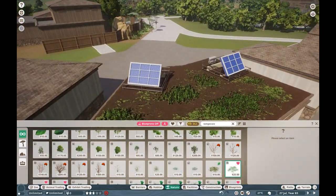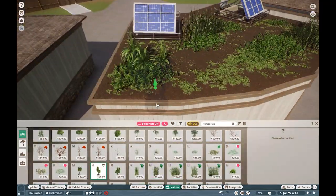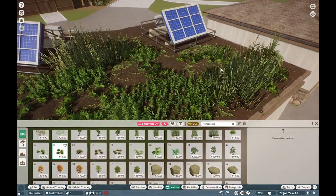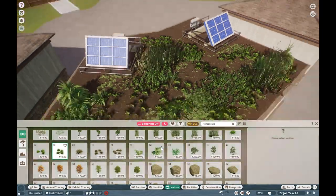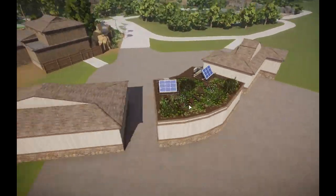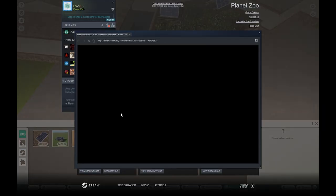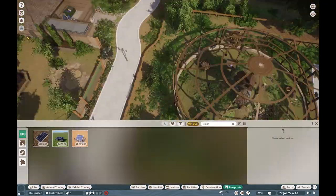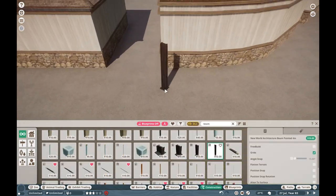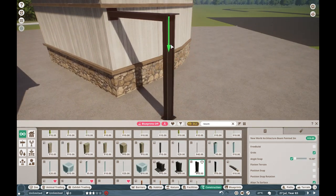Green roofs give the interior of buildings a lot better cooling during the summer and a lot better heating during the winter - it's like natural insulation. Also looking on the workshop for who made that beautiful solar panel, and they're already in the Riverbend wall of credits.